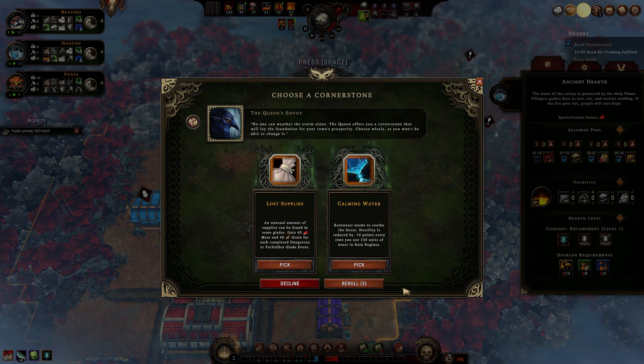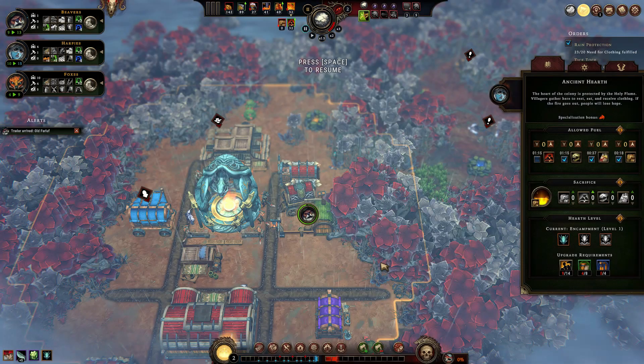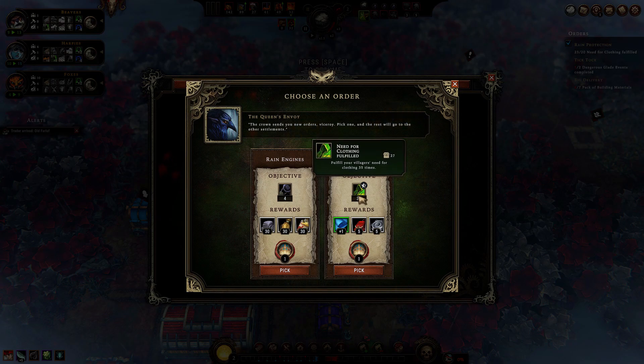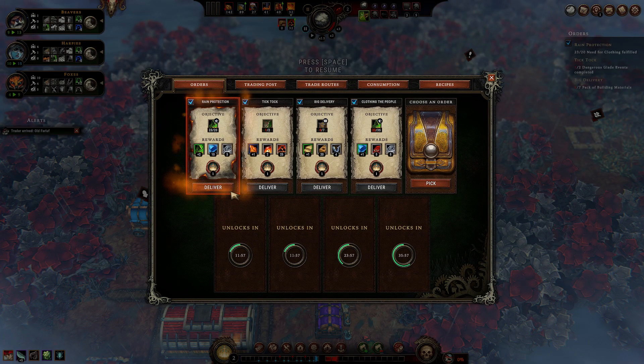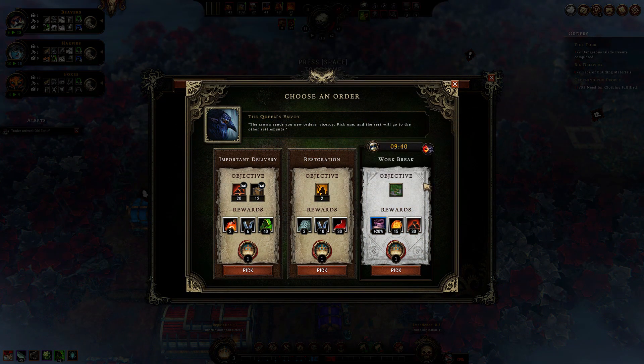Can we find something nicer? Ooh, copper from trees — nice. And two more orders: rain engines or clothing. Clothing it is. And the second: a timed order — don't cut trees for 9 minutes. No thanks. Let's take the one with tools and an ancient tablet. Now let's rob the dead and check the trader — nothing interesting.